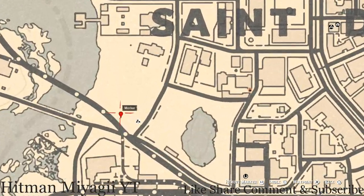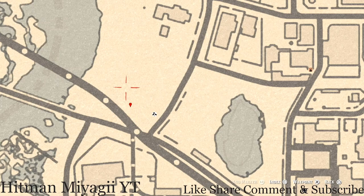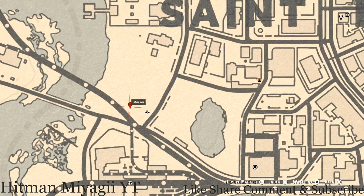Down here at our next marker you guys will get another family heirloom — a carved wooden hairpin. Pull out your metal detector right here at this location and that's what you will dig up: a carved wooden hairpin family heirloom.